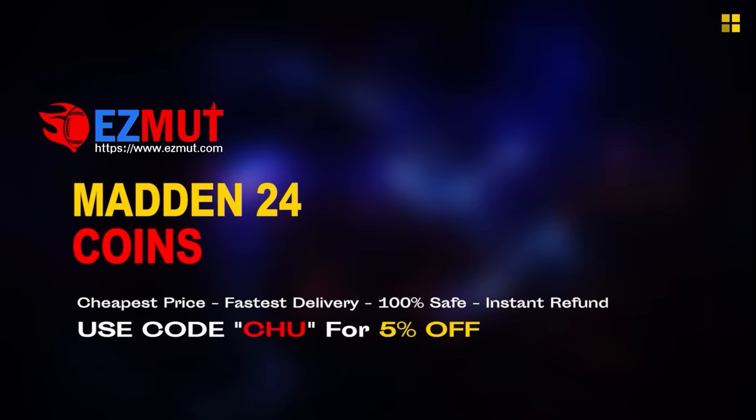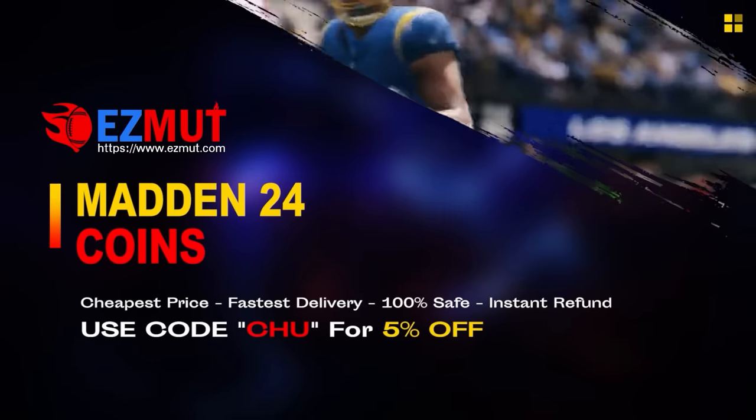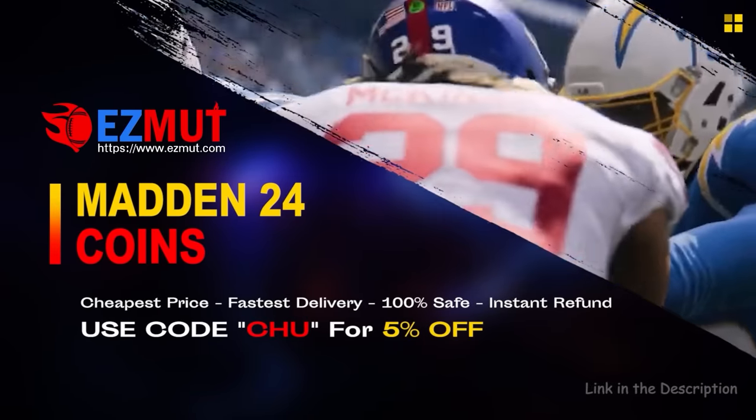We finally get to try Plaxico out. If you're looking for cheap fast magic coins to build that god squad you always wanted, head over to my sponsor Easy MUT and use code 'chew' for five percent off your order. The link is in the description.